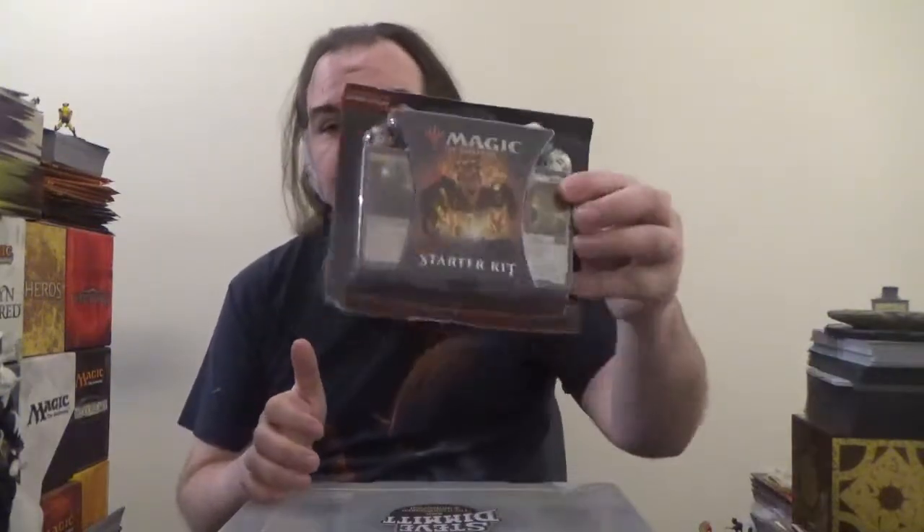Greetings, gentlemen. This is Rock on Spot Connection with my first Magic the Gathering Core Set 2019 unboxing video. Unlike the unboxing video series for War of the Spark, this will not be over the next few days — but hopefully it'll be taken care of soon. Anyway, we're going to start off with the Spellslinger Starter Kit.